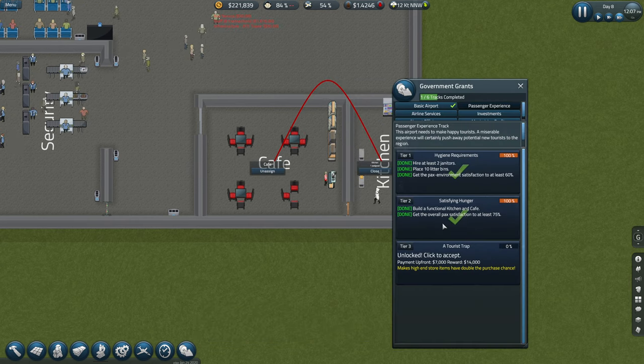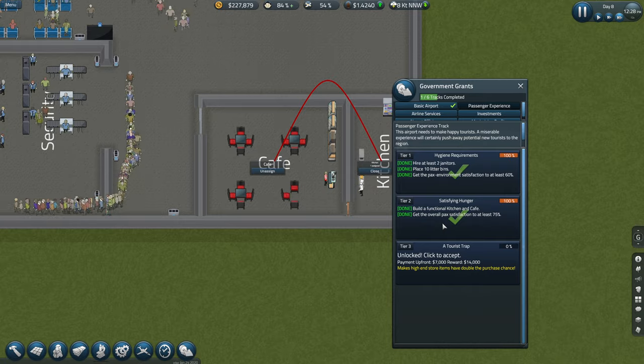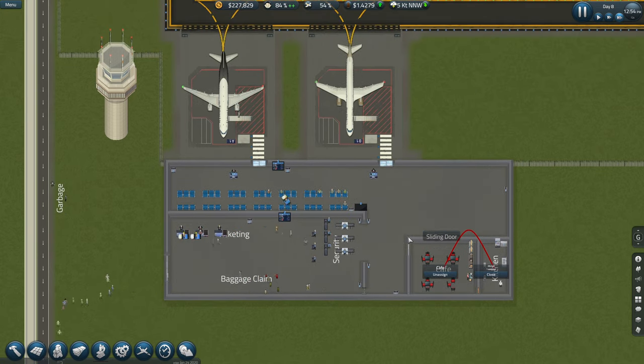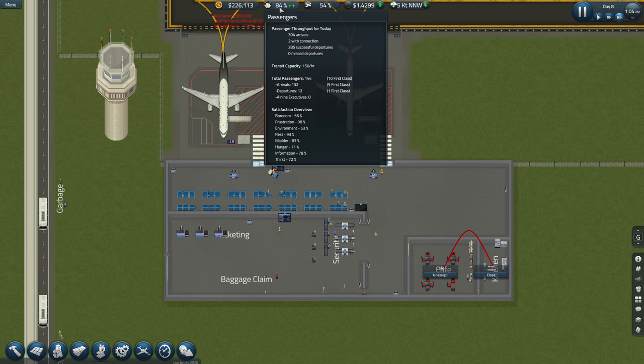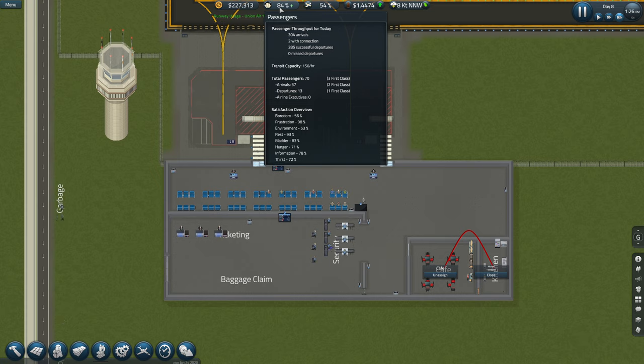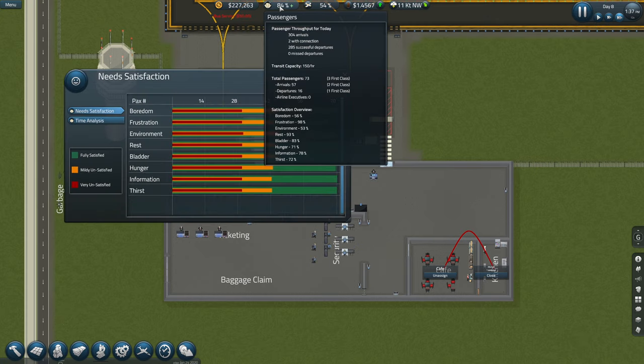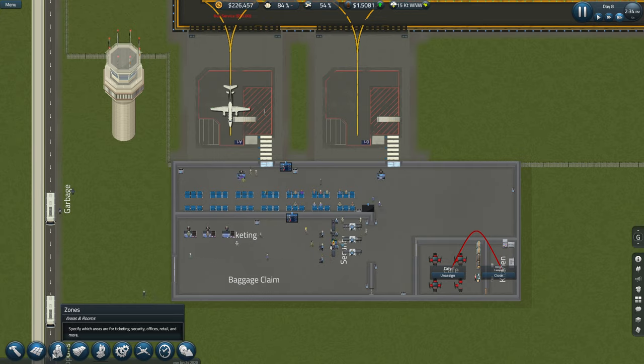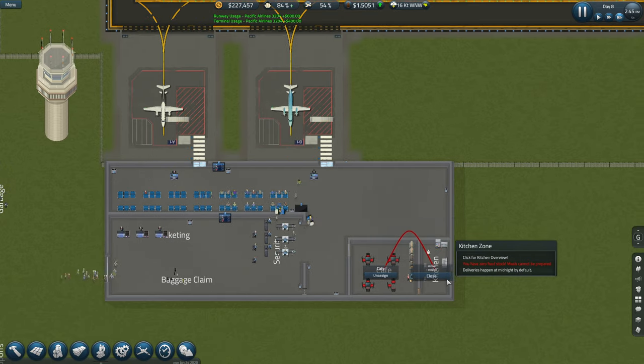There we go - that's tier two of that unlocked. Things seem to be going okay, I think we've got 84 percent rating. Environment is not the best but I always seem to have trouble with the environment in past videos. Very unsatisfied - yeah, the environment's not the greatest. It's changing quite a lot to be fair. I could put flooring down but that's going to cost a hell of a lot of money.